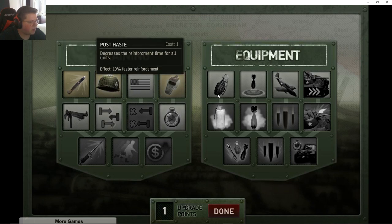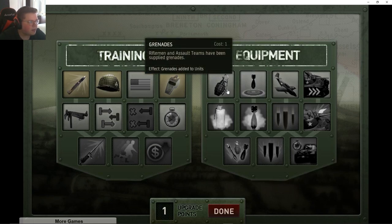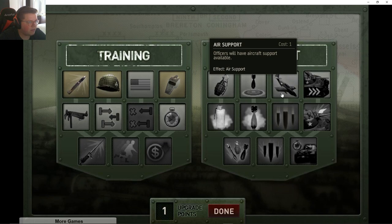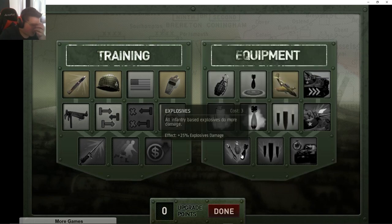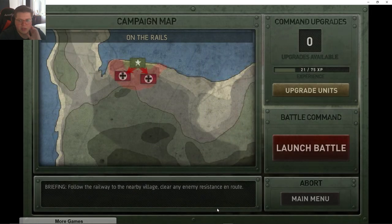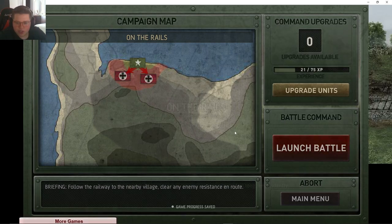We've got a little bit faster reinforcement, some grenades, and air support. Let's go ahead and get air support — I think that's probably a good couple of upgrades to do. Let's go ahead and launch the next battle.